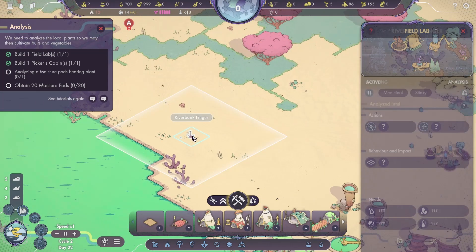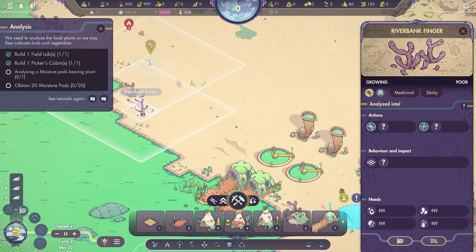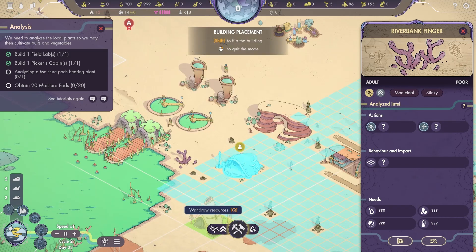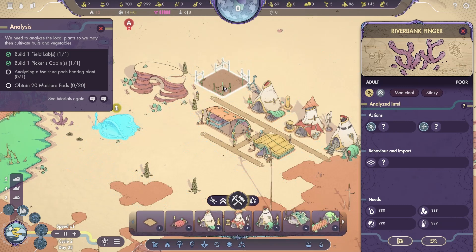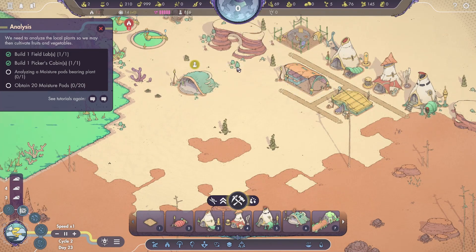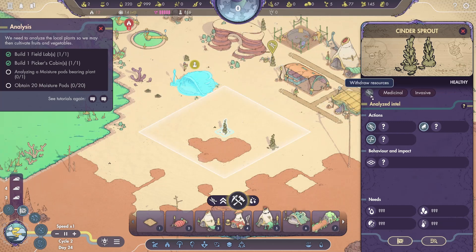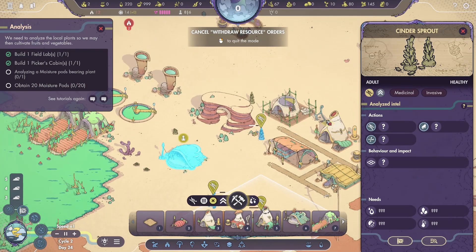Riverbank finger — I'm going to have someone come over and do a complete analysis to get information. I'll try to withdraw a riverbank finger. I need to build a house for one of these people, so I'll build one right here and have some people construct it. I still need to analyze a moisture pod — I'm just not sure what I'm supposed to do. There's a cinder sprout — let me get that going. I want to clear this area out and collect a few cinder sprouts.